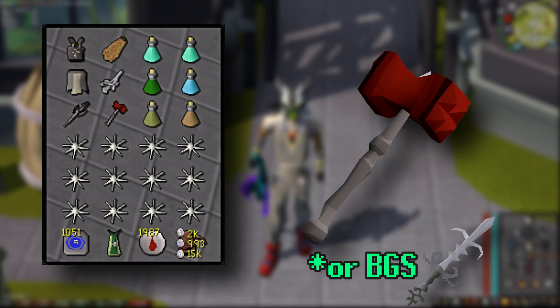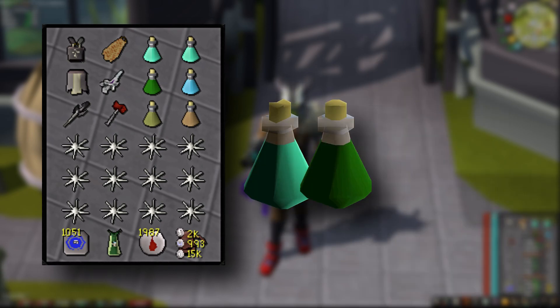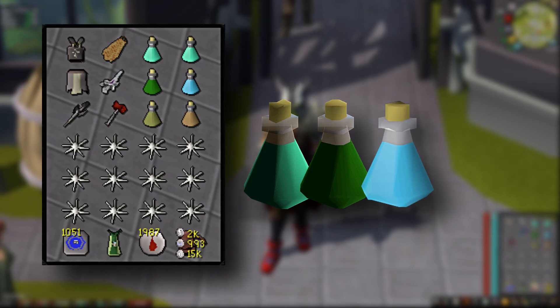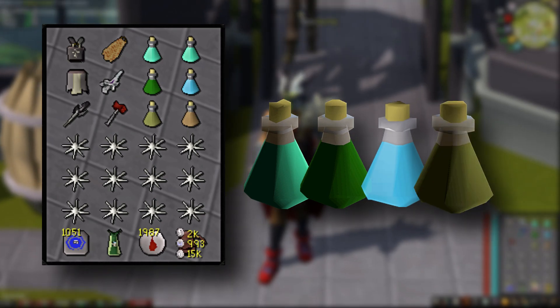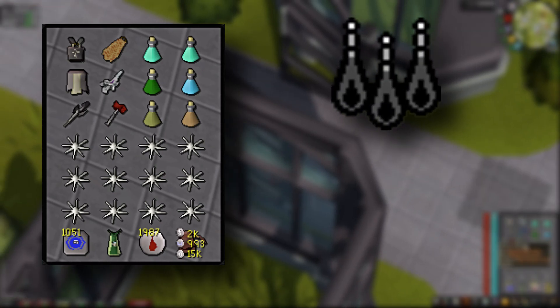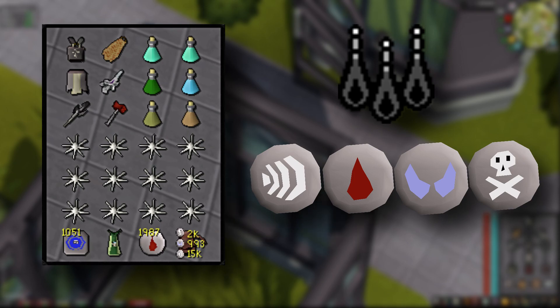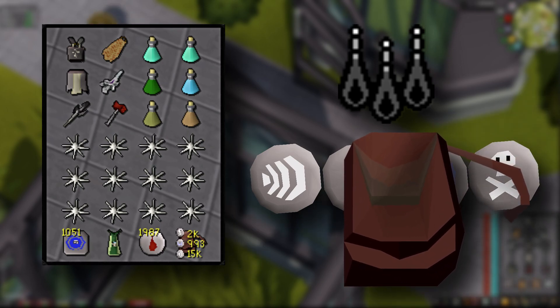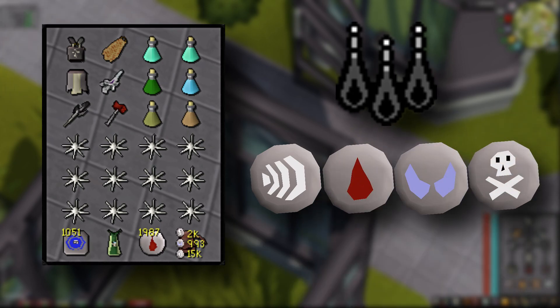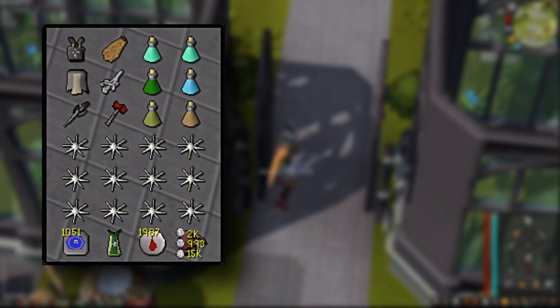Bring two prayer potions, one super combat potion, one ranging potion, an Antidote++, and a stamina potion. To cast Shadow Barrage you need four air runes, two blood runes, three soul runes, and four death runes — bring a rune pouch with a lot of casts, or just the runes if you don't have one. You also need a teleport to a bank.